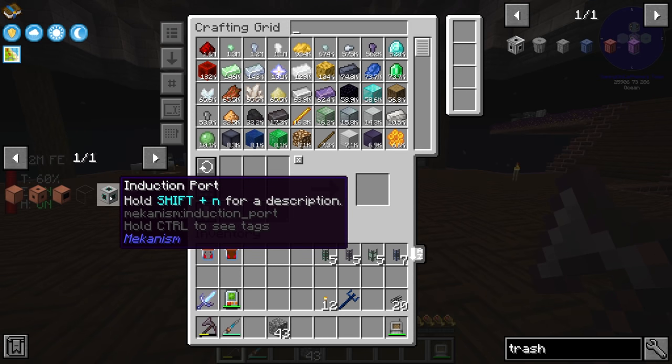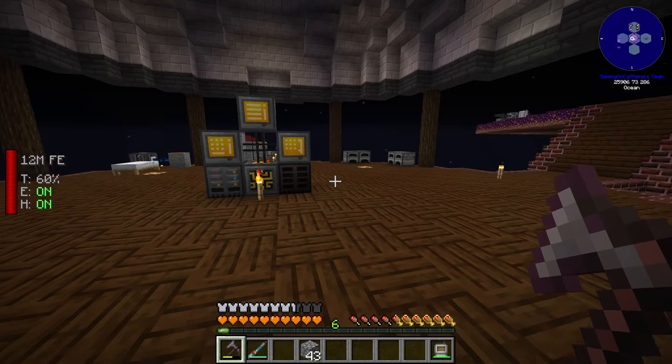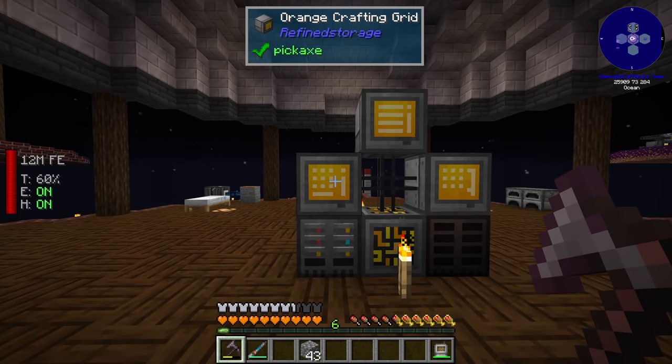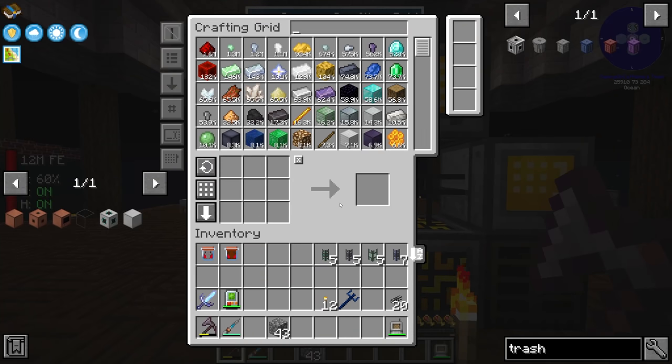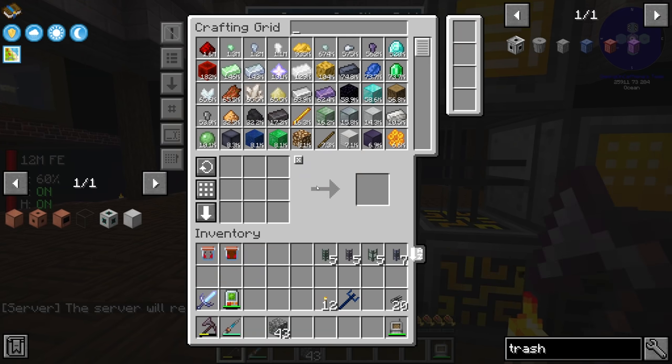To make the induction matrix, we need induction casing, at least one induction port, and structural glass. The structural glass is optional, but it makes the induction matrix look significantly better. Much like with the fission reactor and turbine, there's a choice as to how big you want it. The maximum size for the induction matrix is 18 by 18 by 18, so it's a massive multiblock, at least according to the wiki.